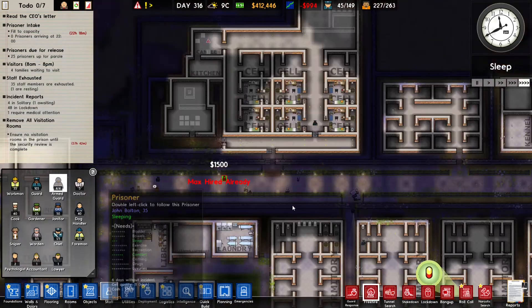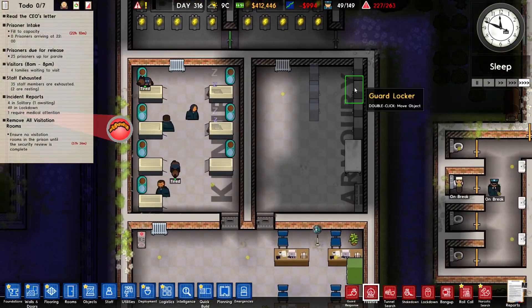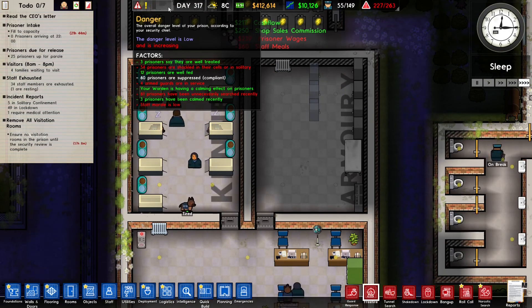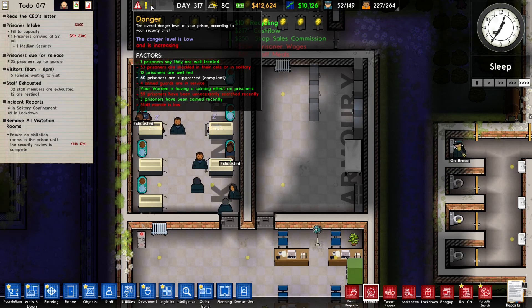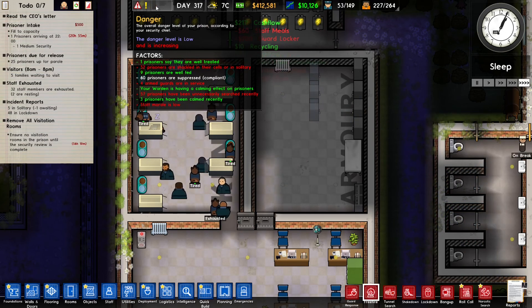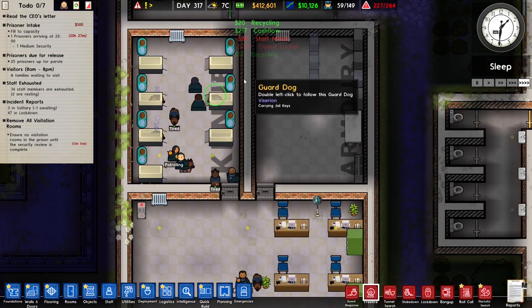We can hire some more armed guards once these lockers are built. The problem with armed guards is it increases the danger level of your prison, which could be troublesome, so I don't want to hire too many — but I still need a few.